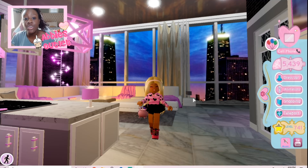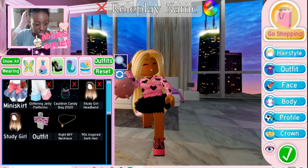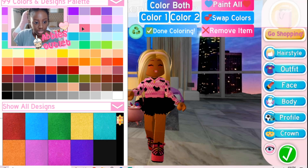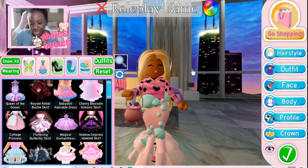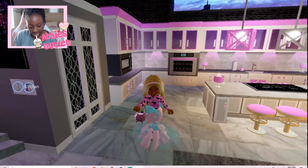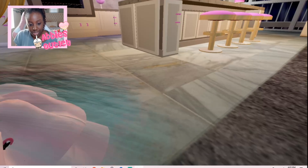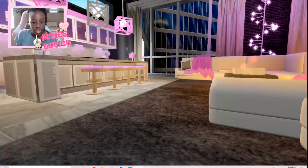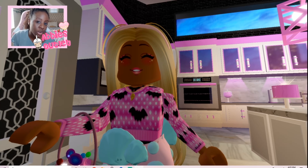We are back in the apartment after the trade and I'm so excited to show you what I got! I've been wanting the queen of the ocean skirt for such a long time. Here it is — let me give it a nice light pink color. Oh it's so pretty, I love it so much! Look at the detail on it! I've wanted this for so long but just never got the time to save up for it.